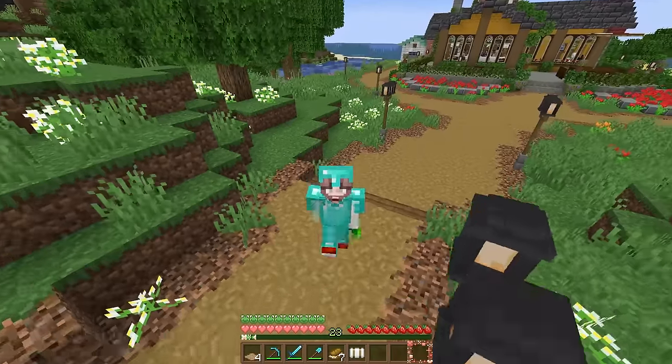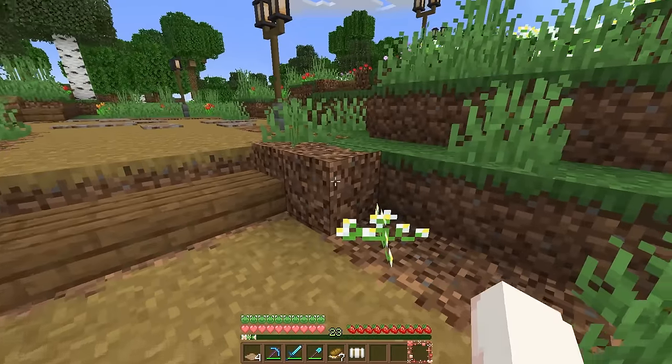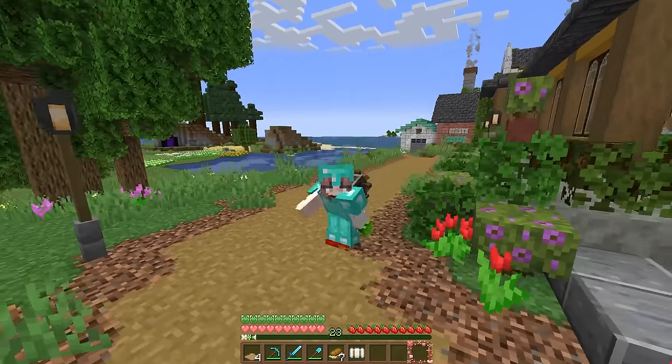I've done a little bit of extra work out here - added some coarser along the edges of the paths, added some lamps, and of course bone mealed the area so that we'd have a lot of lush grass. This place is looking amazing. And of course we built this restaurant so that Blockdown could have unlimited burgers.